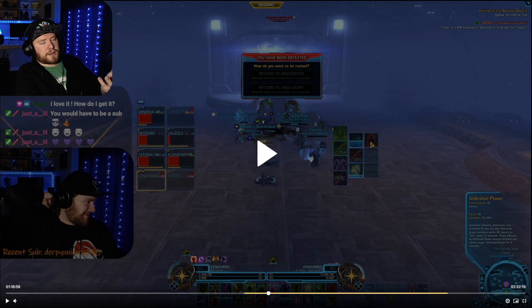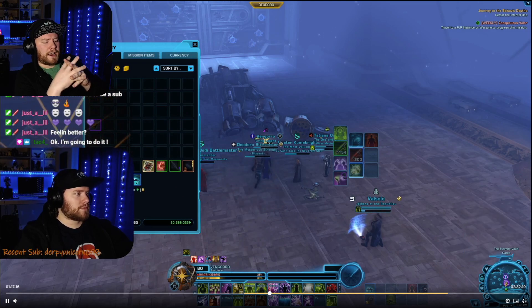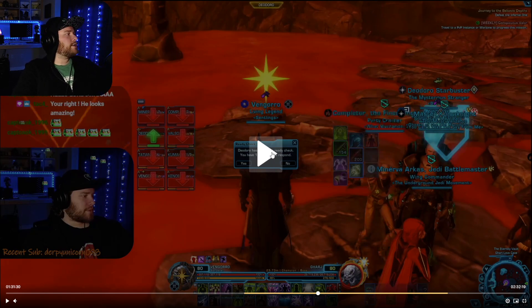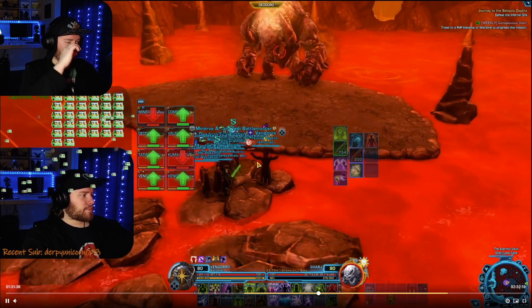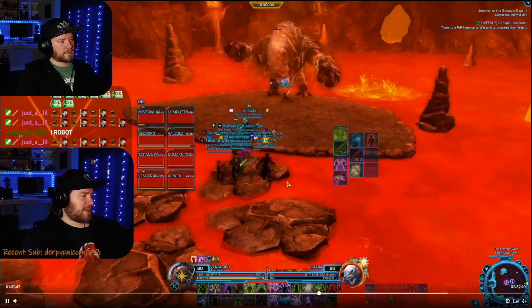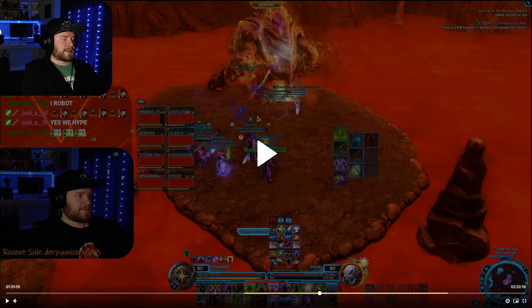This is a beginner's learning guide and this is perfect to show. Now we've arrived at Garsh. This boss fight is pretty simple — the tank faces the boss away from the group because if he's facing the group, he does a lot of damage to everyone. So there's inevitable AoE; he's going to knock everybody back so we all have to get back on the platform and heal up. It's just a lot of AoE healing and a decent amount of single target healing too, but it's a simple boss fight.